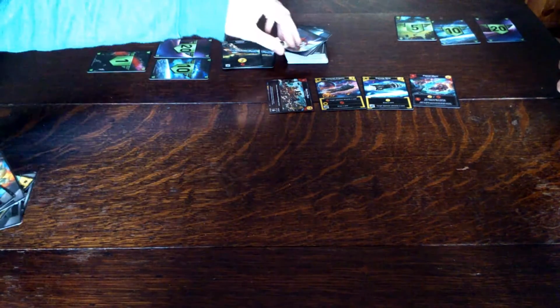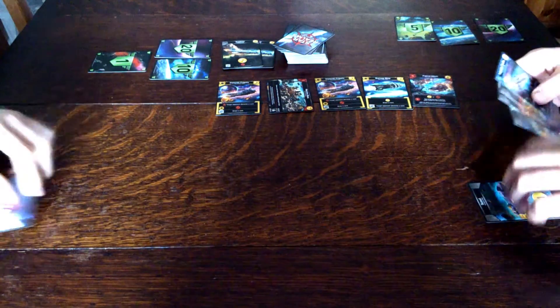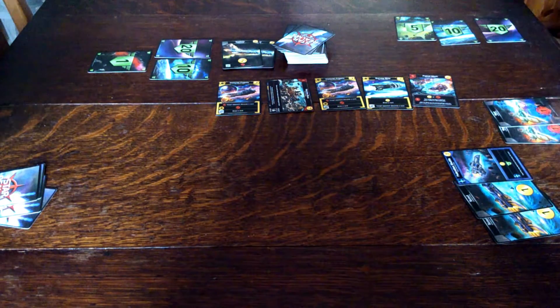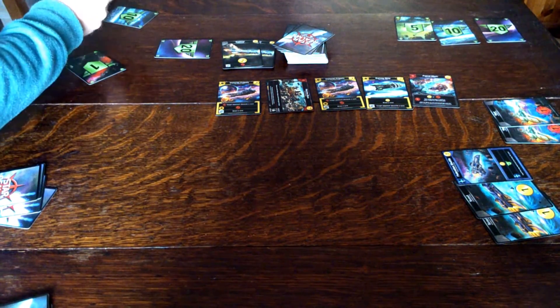Oh, new card — it's the Imperial Frigate. Very good. One, two, three, four money. But I don't have a team symbol, and you take two damage. Tone becomes eight.